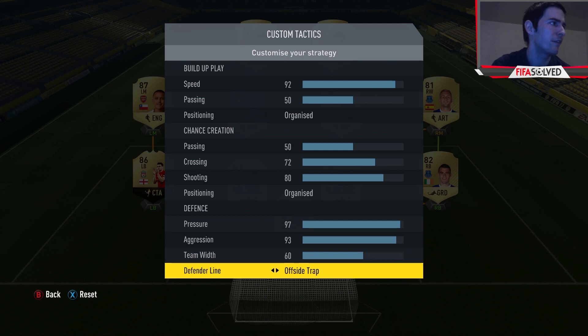For the defensive line: if you want to lose football matches, put it on cover. If you want to win, put it on offside trap. With cover, one defender out of the halfway line will play the Aubameyangs and Vardys of this world onside and you'll be history. But with offside trap, they're always offside or just can't play the ball through. Trust me, offside trap is the one for this.